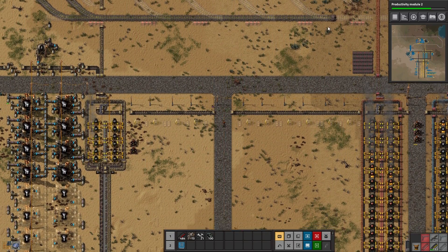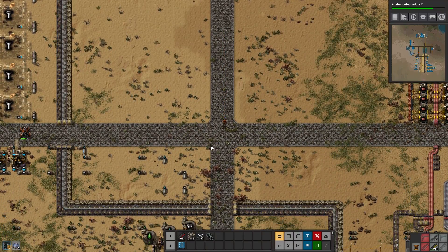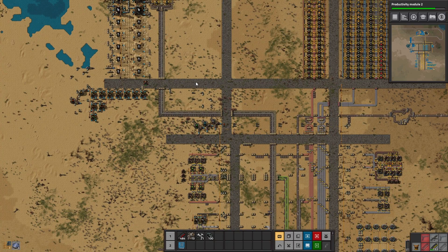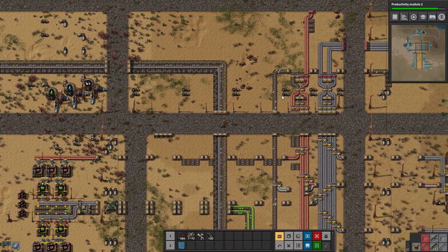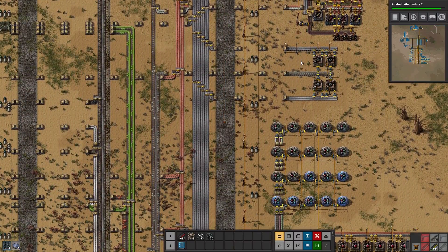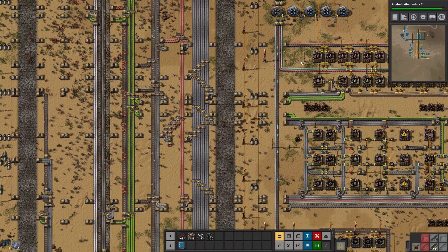We've got problems — we're running low on power because we don't have enough being made, and on top of that, we're running very low on coal. I think we could actually use a little bit of an upgrade. So I'm heading down to the mall to get some stuff to see if we can increase these numbers a bit.